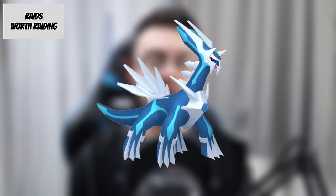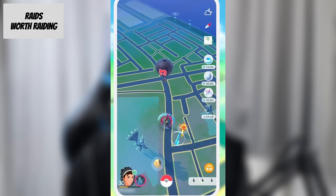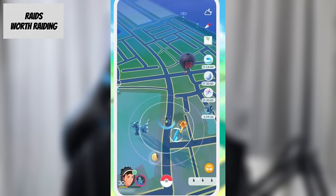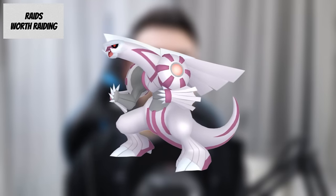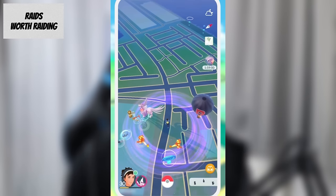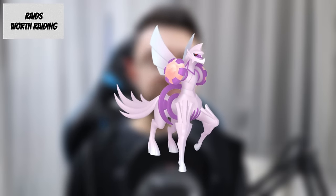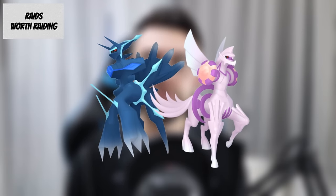For the Global Sinnoh Tour raids, Dialga is worth going after as a top 5 steel type attacker, ranked 25 in the Master League. Getting its candy is worth it to use Roar of Time on the Origin form for its adventure effect of pausing premium item timers. Origin Dialga has lower attack but higher defense than regular Dialga, and with Roar of Time will be a top dragon type attacker and likely strong in the Master League. For Palkia, it's not a bad dragon type attacker but nothing special, though it is ranked 20 in the Master League. Raiding it is high priority for candy to use Origin Palkia's Spatial Rend adventure effect, which expands the wild Pokemon encounter radius. Origin Palkia has better stats overall and with Spatial Rend will be a strong dragon type attacker and better in the Master League. The Origin forms of Dialga and Palkia are the highest priority for your raid passes.